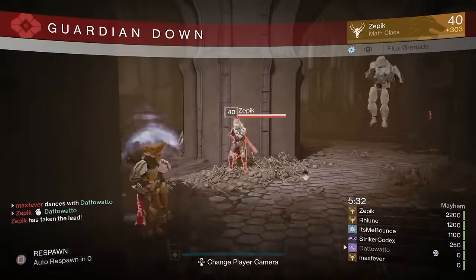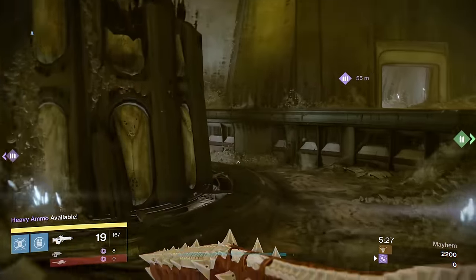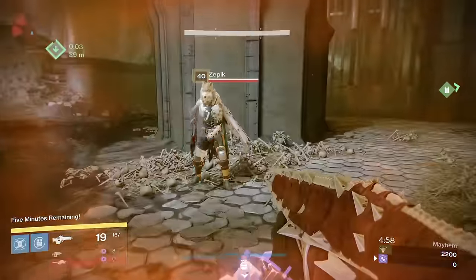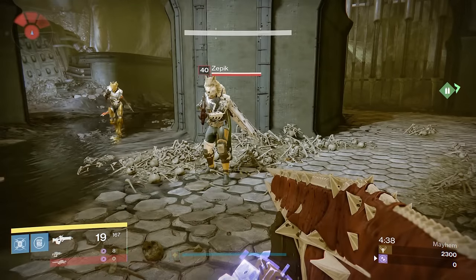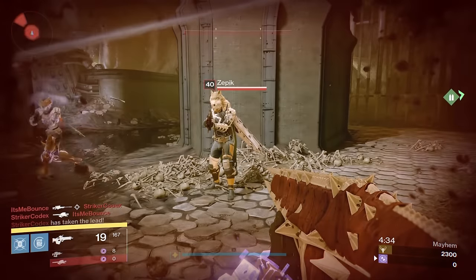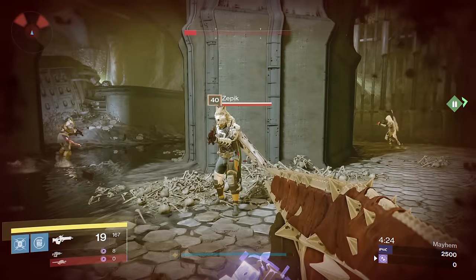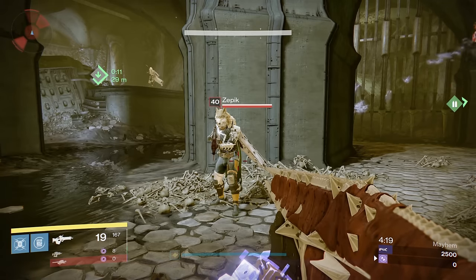Flux Grenade is thrown and I die. It deals 2 damage — the impact of the grenade hitting me — then 122 and a bonus 79 for the stick, that's 204 damage. Of course, one test is never good enough, so we test it again and this time I don't die. And then some more tests and I don't die. With an absolute max armor build and Arc bonus armor, it is possible to survive a Flux Grenade stick as a Titan.